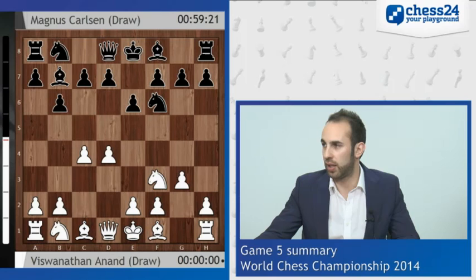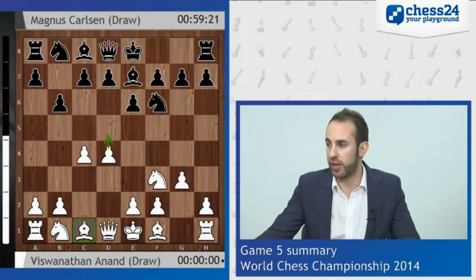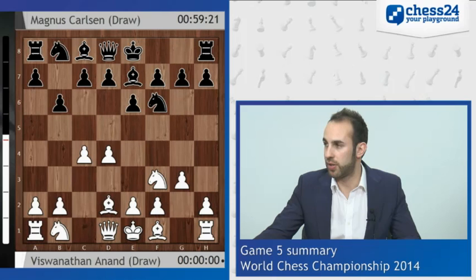Bishop b4 check has been played and after bishop d2, the point is that now black retreats with the bishop to e7. You might wonder why he didn't play bishop e7 straight away - the point is that in this position the bishop is actually better placed on d2 because ideas with pawn to d5 are in the air, whereas here the bishop blocks the influence of the queen and d5 is not as favourable. A nice little idea to keep in mind.